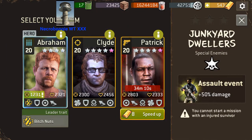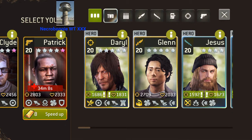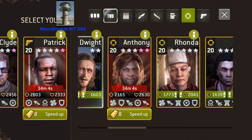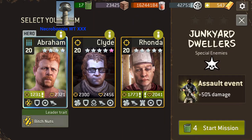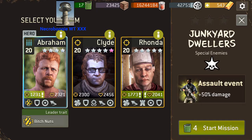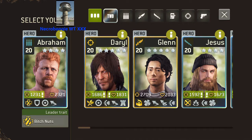We have Clyde and the special spiked walker finally again. You can click on that icon and it'll bring up some info — not that it tells you much, but a little better than nothing. I'm gonna have to upgrade or switch out some equipment here for Abraham.